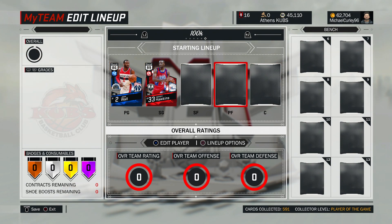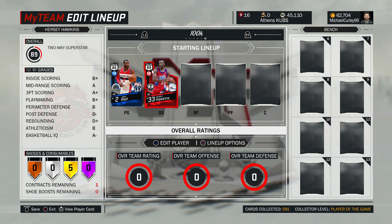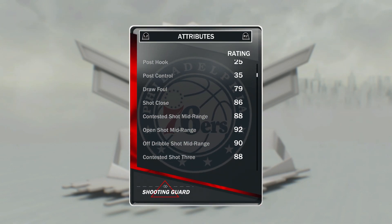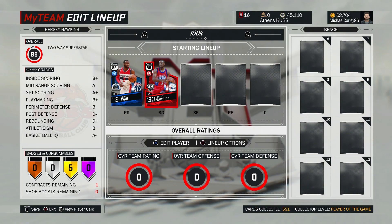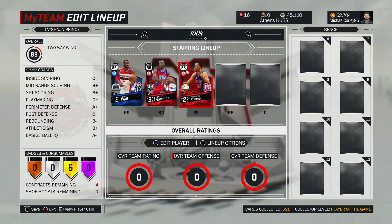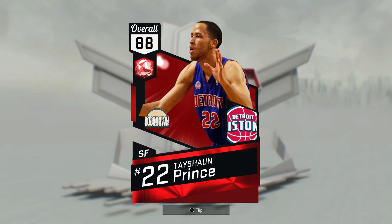At the two we have got shooting guard Hersey Hawkins. I really like this Hersey Hawkins card — really nice release and does extremely well for me. A lot of people, I don't see many people using him, but even though he does only have an 89 open shot three, his shooting badges make him pretty much money from everywhere.